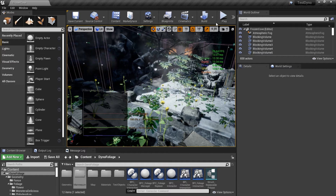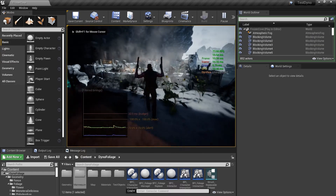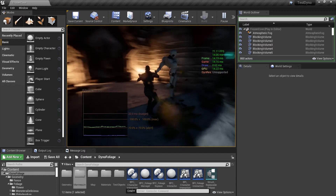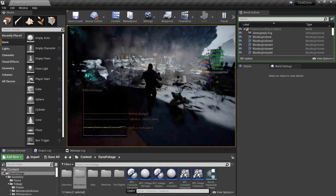Hi everyone, this is Andy from Musso Soleil, showing a quick overview of the latest implementation of dino foliage. We have the harvest function finally working — currently it's set to do some funky stuff, so we're going to fix that quickly to show how it works.